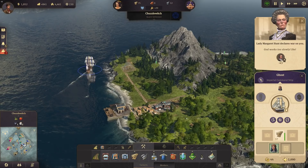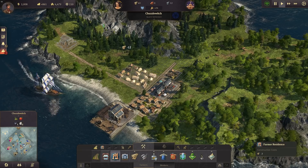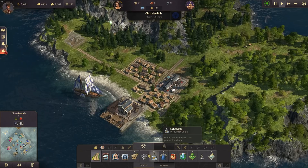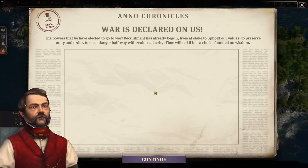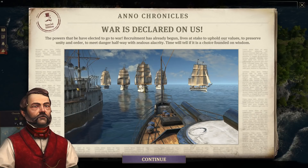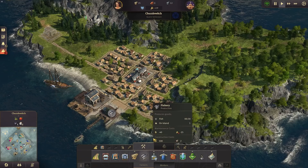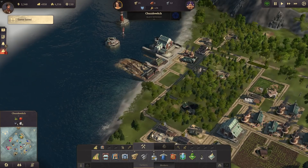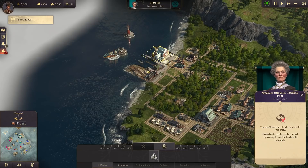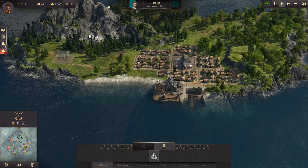And we have the first war declaration on us — Lady Margaret Hunt. We've done a quest for her and she's already declaring war on us. War is declared. The powers have elected to go to war, recruitment has already begun. Life's at stake to uphold our values, preserve unity and order. I'm eager to see her fleet. She's here and she's already got some warships. Two warships — but that shouldn't do us anything for now. She can't attack us anywhere. Should be good for now.